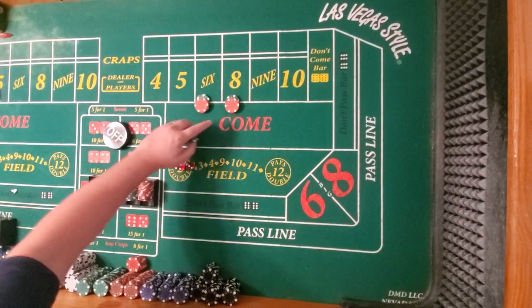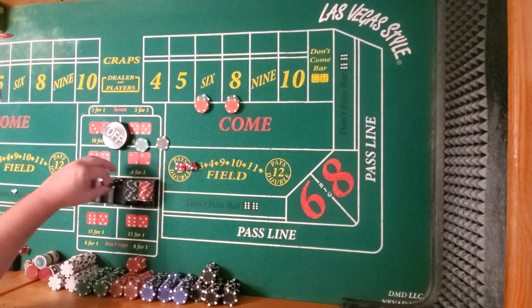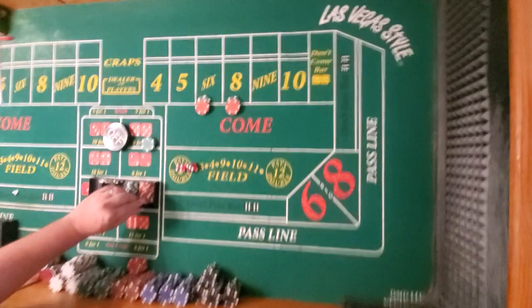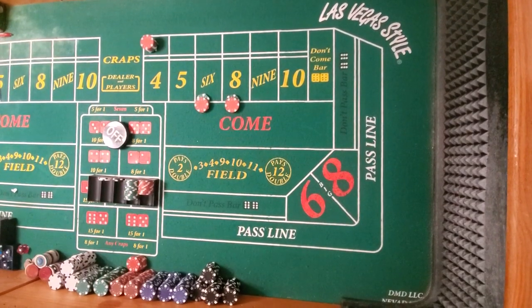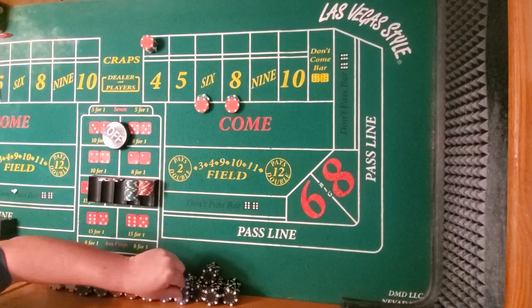We're going to adjust this to cover whatever that needs. We've got $120 out there. We need to be able to cover $120, so it's going to be $250 — that would be $125. So $270 on the way. Alright, that was shooter number one — let's mark it with a blue chip over here.